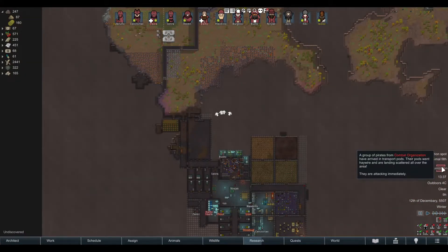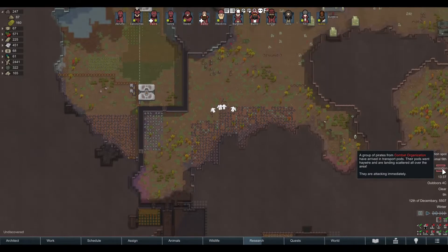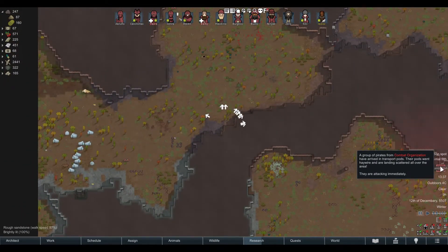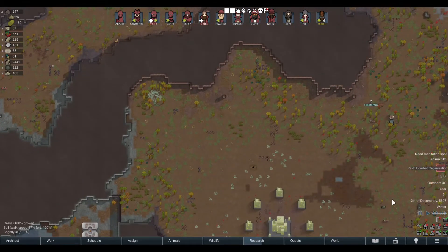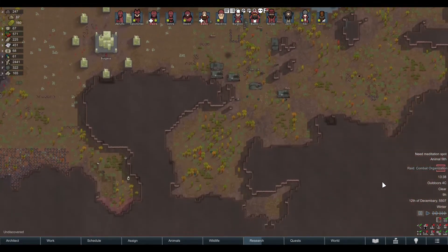Now let's say you are attacked by pirates who are arriving in transport pods. They went high wire and are landing scattered all over the area. As you can see, there are a lot of white arrows in the middle of the screen. You better make sure you find everybody — there they are, you can see the pods landing. There are a lot of them, so you have to have keen eyesight and check where everybody is landing, and you can't be sure you've actually seen everybody because you don't know how many there are.